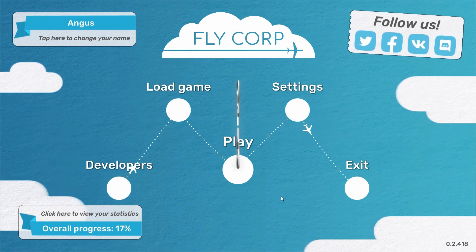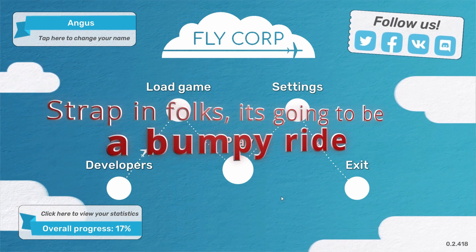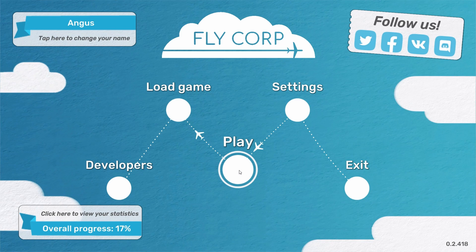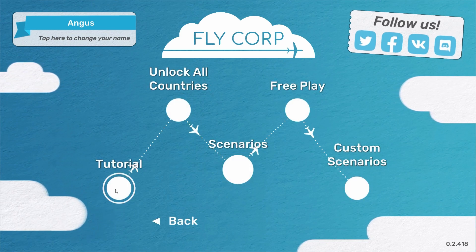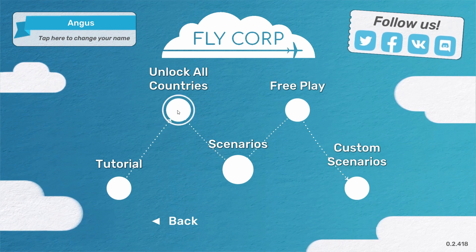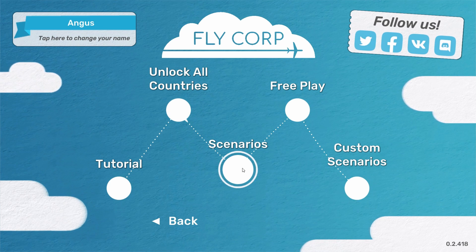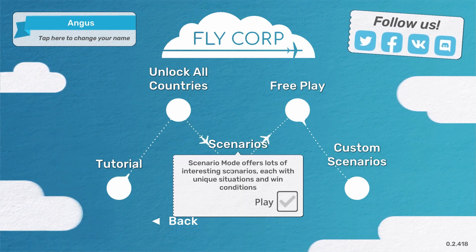Basically, it's about making airlines or airline routes to different countries. But for today, if we go into play, we've got a tutorial. We've got 'unlock all countries', which is basically what it says on the box — you unlock all the countries in the world and create routes to them. We've got different scenarios, a free play and custom scenario mode. So we're going to go into scenarios today. It offers a lot of interesting scenarios, each with unique situations and win conditions.